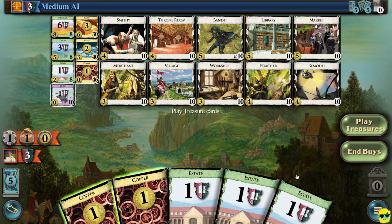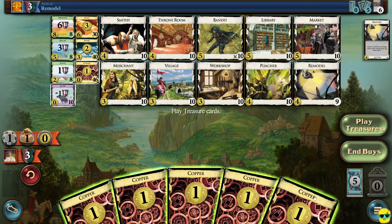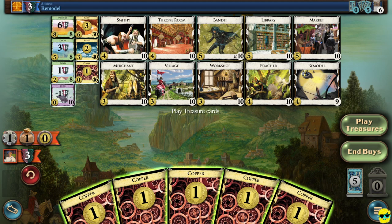Even though this is a terrible first turn and I'm going to end it, what it means is that we get a really good next turn, which is now we have five copper. I always like to, especially on medium AI, keep an eye on my opponent by looking at what they did. You can see in the top ribbon, it'll tell you their last action.